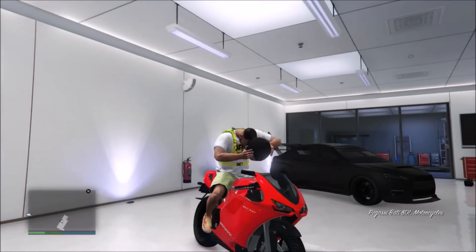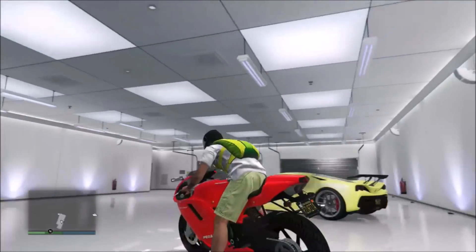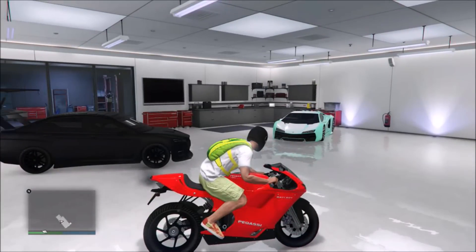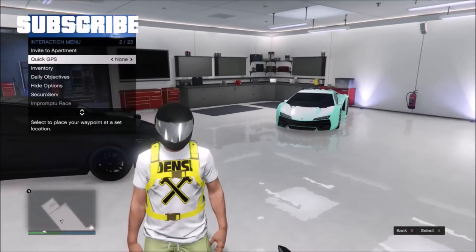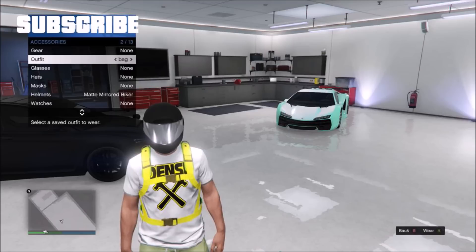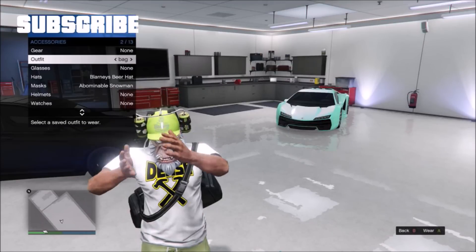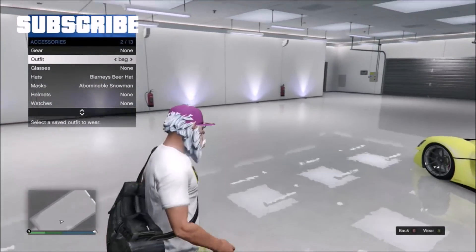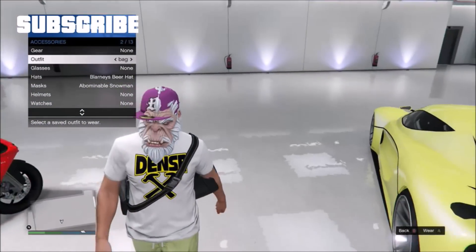Now if you want to get fancy, have an outfit saved with a mask you want to save with the hat. Get on the motorcycle and wait for the helmet. Get off the motorcycle and quickly hold down select, go to inventory accessories, and switch to the mask outfit. Your character will have the mask and rare hat, which will definitely set you apart from the rest.